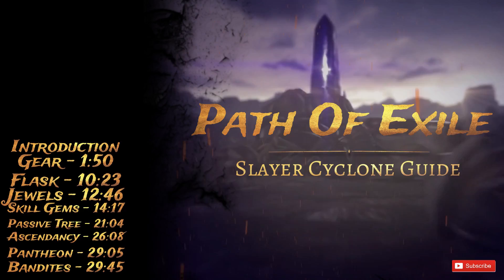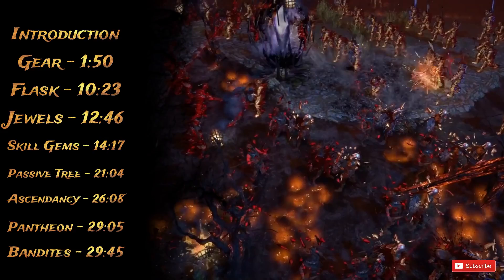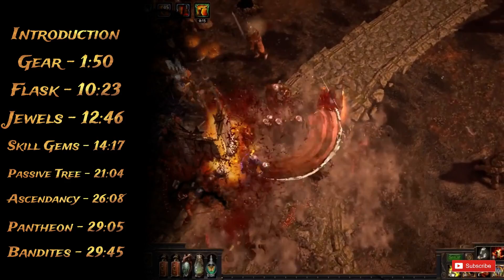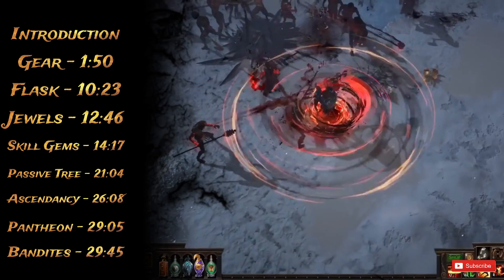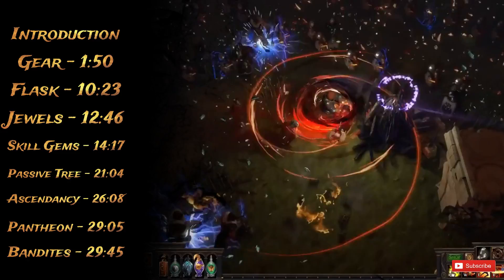Greetings everyone! Welcome to this new video. We're gonna take a look at my league starter for 3.7 Legion - it's gonna be a Cyclone Slayer. It's gonna be very important to know that not all gems, or most of the updates, have not come into Path of Building yet, so the numbers you're gonna see in this video are heavily on the lower end. It's probably gonna double in damage, area of effect, and all those kind of juicy things.